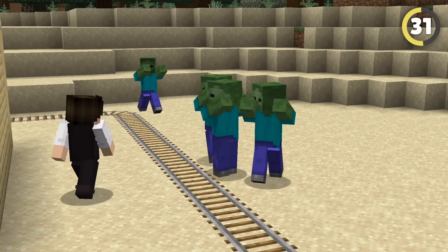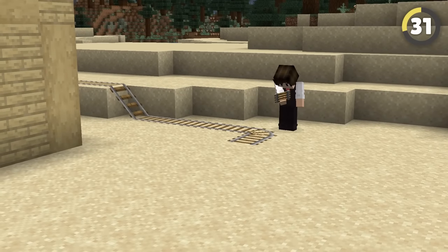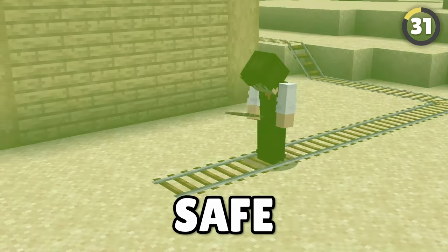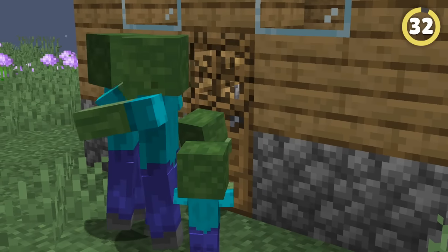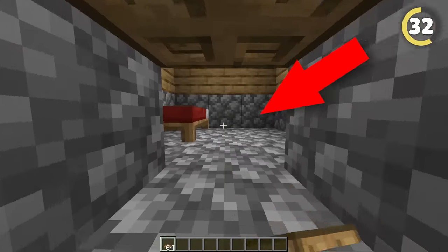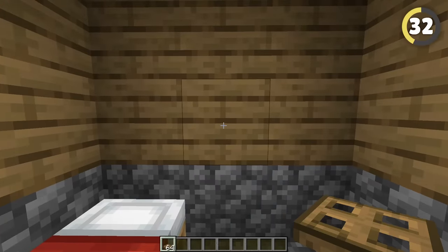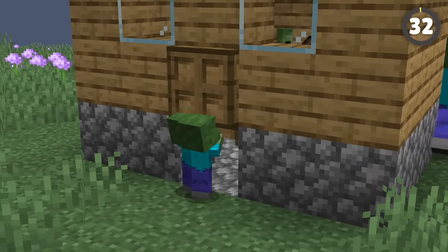Rails have a second effect that's even more interesting. For some reason, mobs see rails as completely impassable objects and won't ever walk over them. So if you surround your base with a railway, it'll be completely safe from the horrors of the outside world — and you get a fun little rollercoaster too. Even though zombies can knock down doors with ease, they're completely stopped by trapdoors, and since you can easily crawl beneath them, this simple setup works perfectly as a door zombies have absolutely no hope of breaking down.